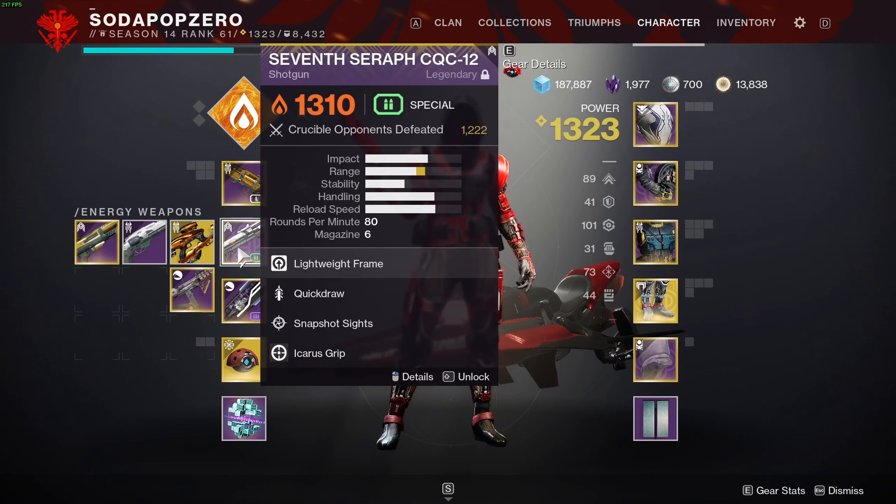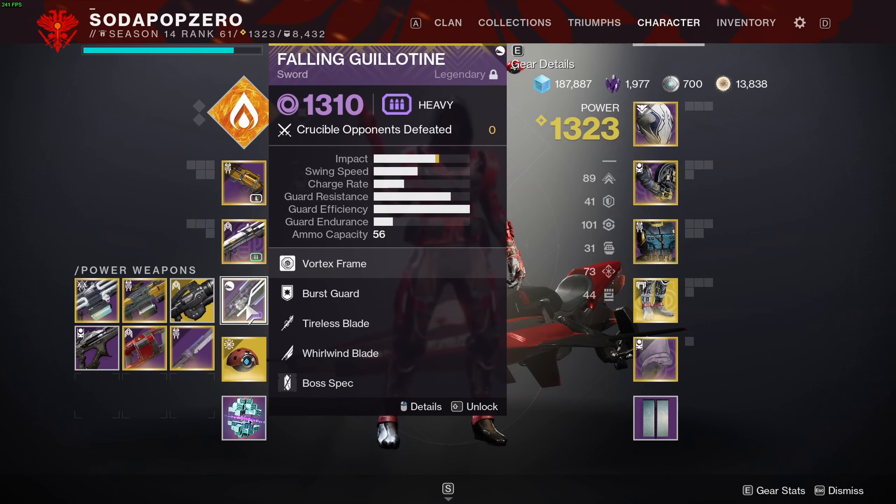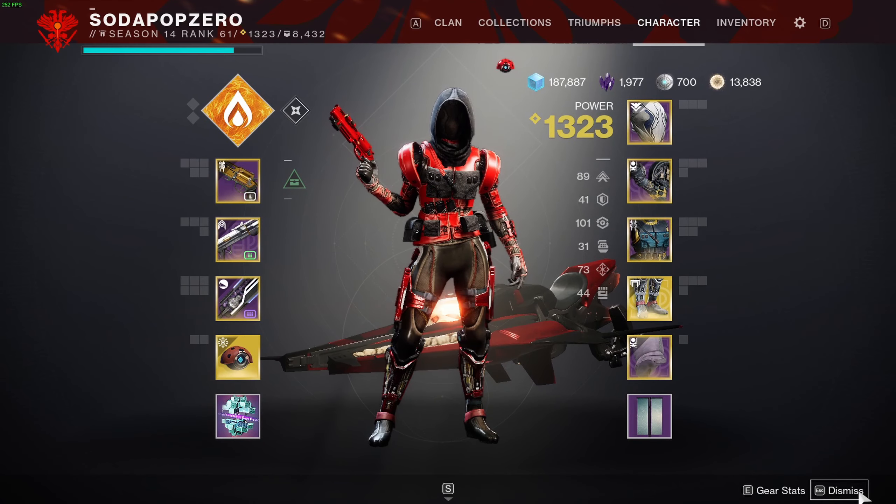So let's go ahead and jump into PvP. I am going to be using Top Tree Gunslinger with a 7-Seraph shotgun and a sword, but I don't think I'm really going to be trying to use the sword. Alright, let's get into PvP and see what we can do.